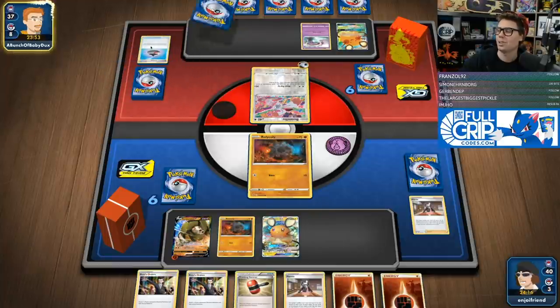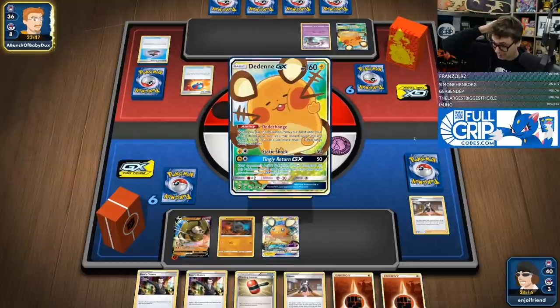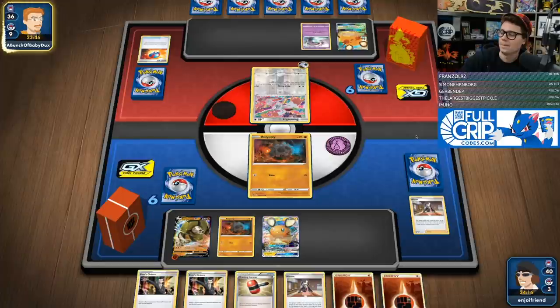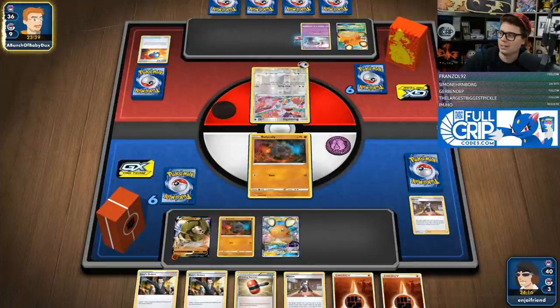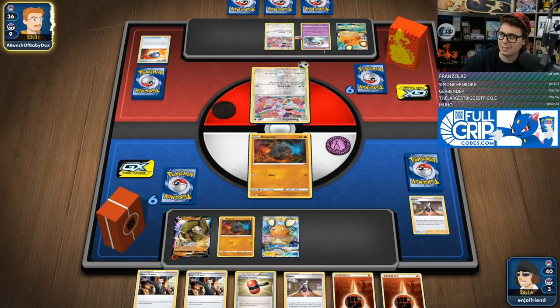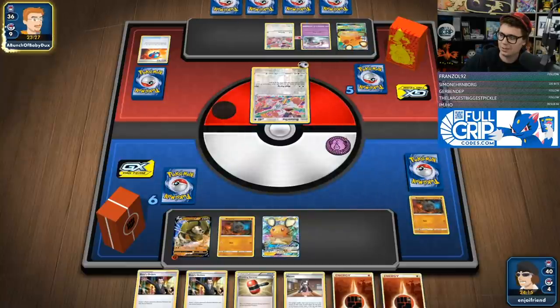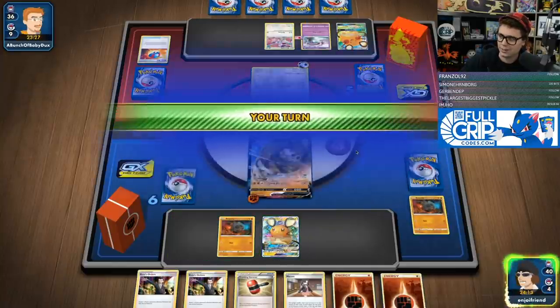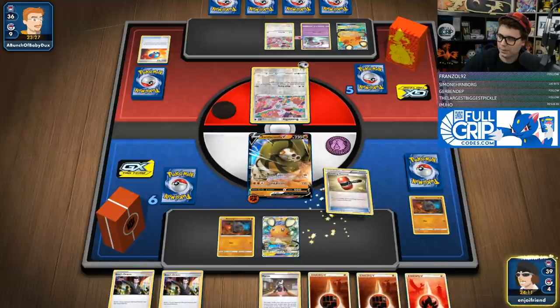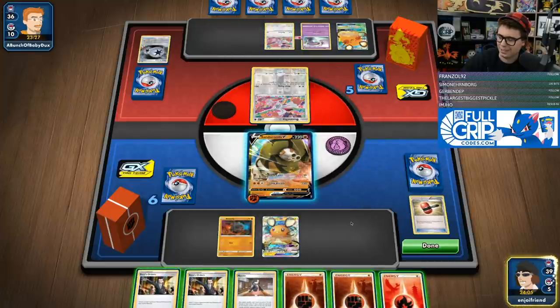Our biggest hope would be that they somehow don't have it — but they have four, and it's just doing 80 damage turn one. Next turn I think we're going to Marnie and just attach a fighting energy to probably my bench Rolycoly. There's no real point. I guess unless they attack with this guy — they do have that 80 damage. So we'll go up with Sandaconda.